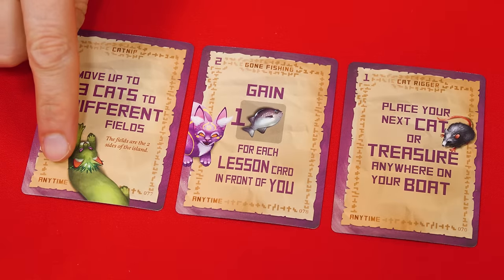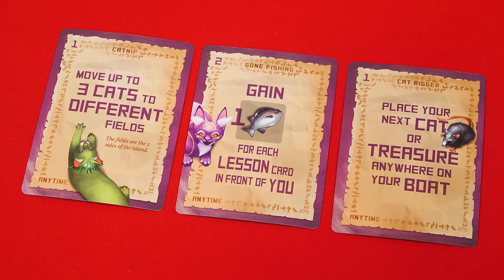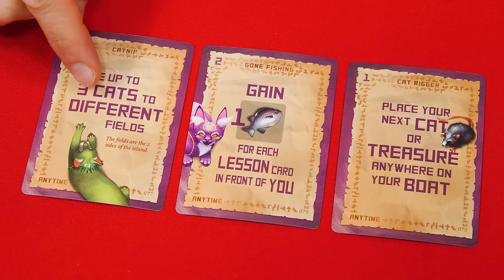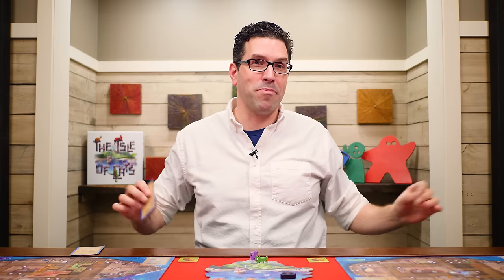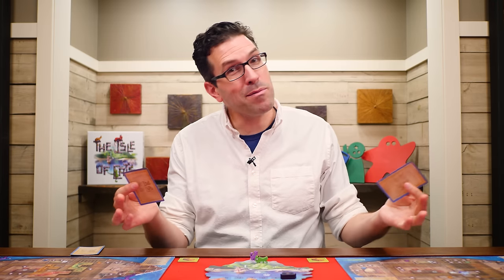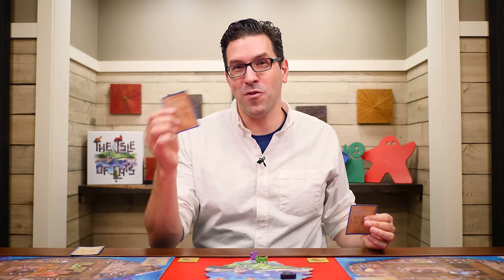You may also have Anytime cards. These have a purple border and can be played at any time during a day. Declare that you want to play it and resolve its effect before any other actions are performed. If multiple players want to play Anytime cards simultaneously, the player earliest in turn order resolves theirs first.